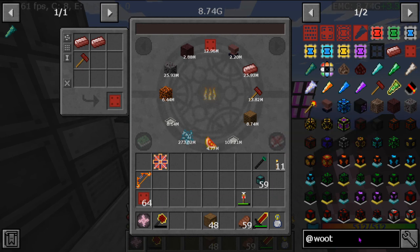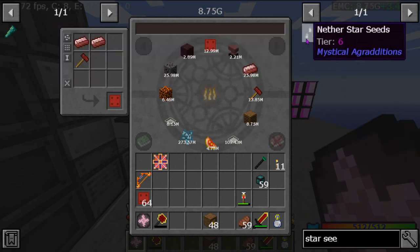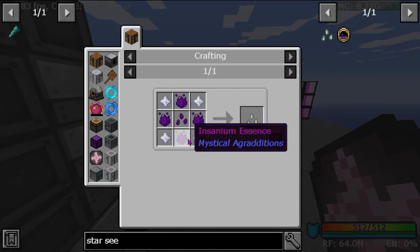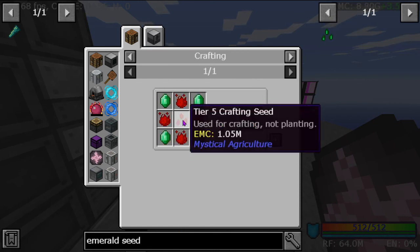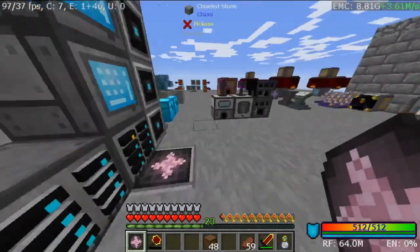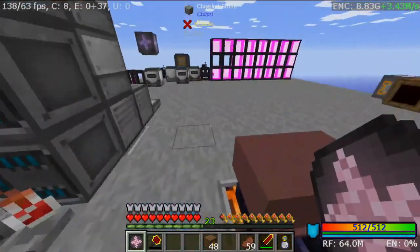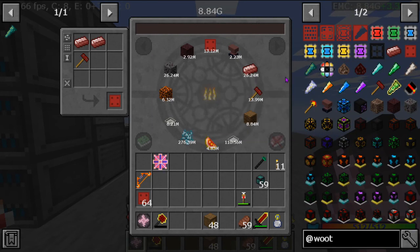Oh, you know what — I actually want to look at something real quick. Star seed — that's right, we totally have mystical agriculture. I remember seeds are a thing, but we don't have the EMC. Anyway, I'm getting distracted — back to Woot. We've got the stygian iron plates.